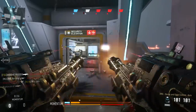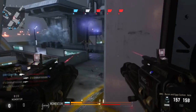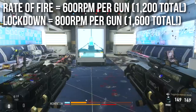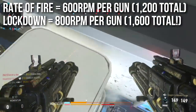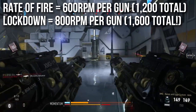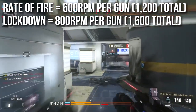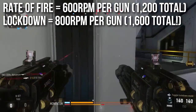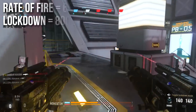Another interesting fact about the XMGs is they have different rates of fire. In lockdown mode, they actually fire a little faster. Base is 600, so with both of them that's 1,200 RPM, which is really fast. When you put them in lockdown mode, they fire at 800, giving you 1,600 total rounds per minute. That is a ton of lead downrange, and it can be extremely dangerous, especially on these because they deal increased damage.